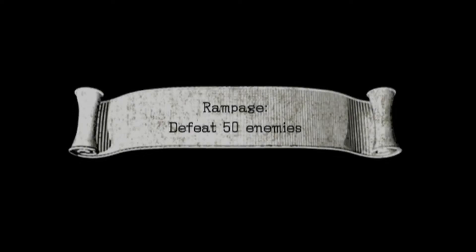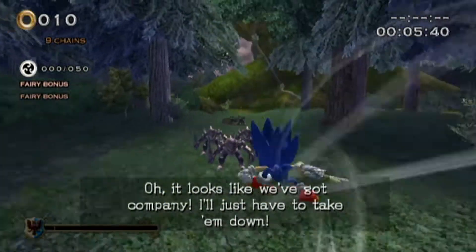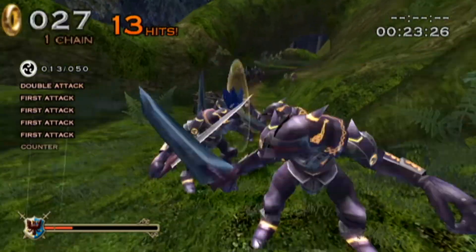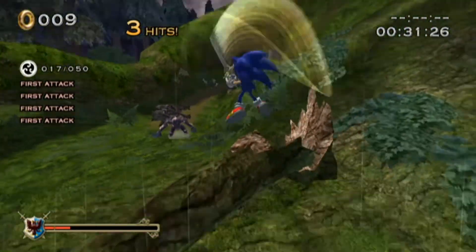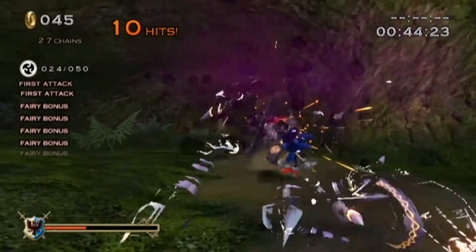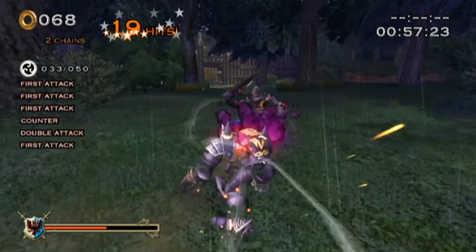Let's go through the level — we have to defeat 50 enemies here. This is where a large amount of the filler is going to take place. Secret Rings also had this issue with a lot of filler levels, but unfortunately there's not much we can do about it. I also have to remember I can't skip enemies in this mission, otherwise I'm not going to be able to complete it. As usual, just do the jumping spin attack to defeat a good amount of enemies. This game unfortunately suffers somewhat from the same issue as the last game where you can't easily turn around — you can only go forward and backwards — but it's like 10 times easier here than in Secret Rings.